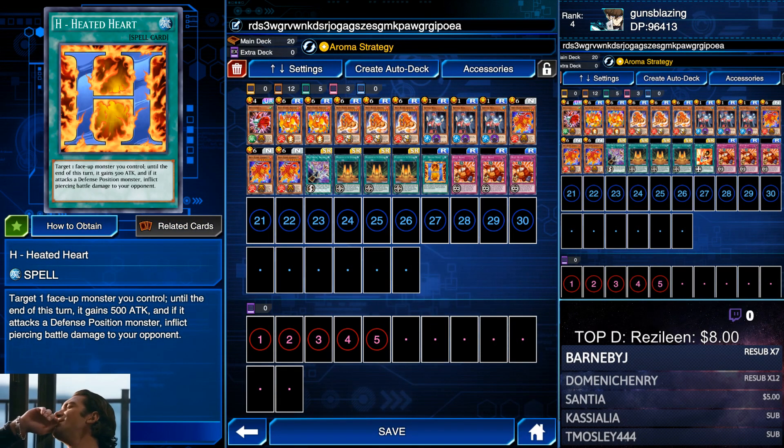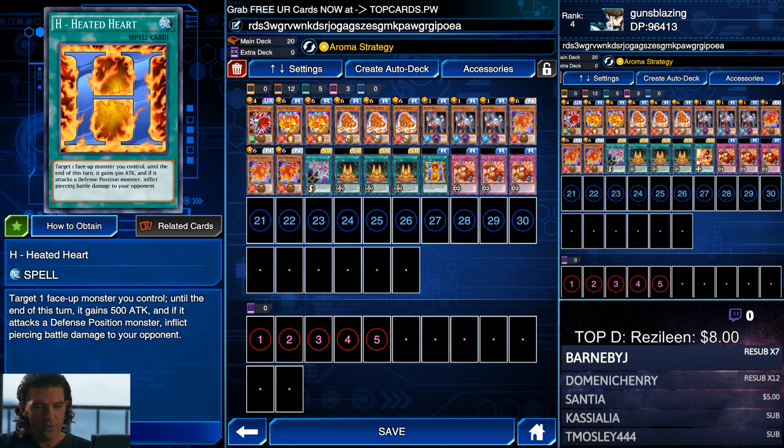What's going on people, Guns Blazing back at it again. I'll bring you a cheap and consistent elegant Mai level 40 farming deck so that you can pick up that busted new Amazonas card.